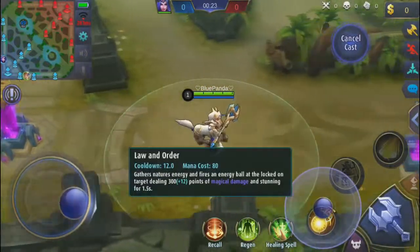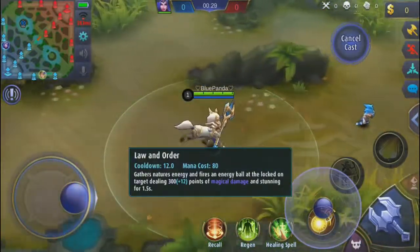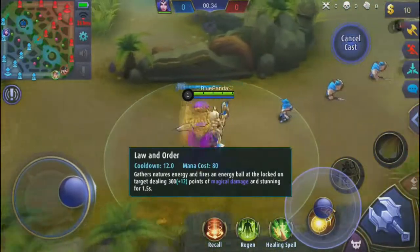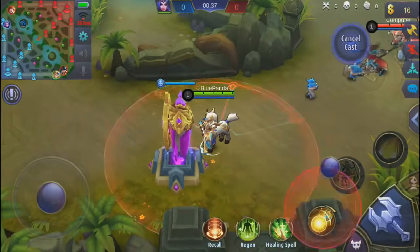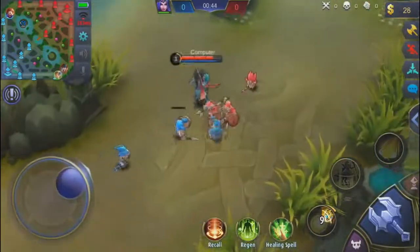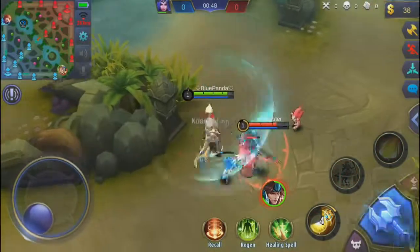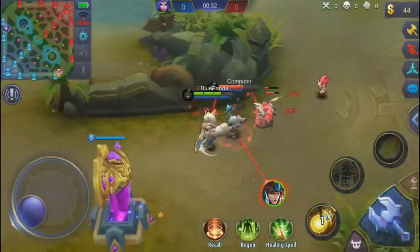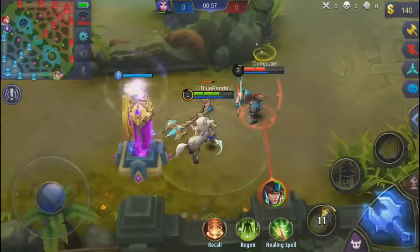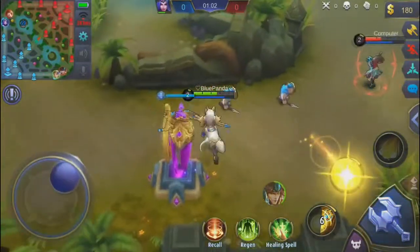We might as well start reading it while running into the lane. It's called Law of Order — gathers nature's energy and fires an energy ball at the locked-on target dealing 300 plus 12 points of magic damage and stunning them. It's a click ability so you only have to click on it. I feel like it's kind of like Aura's ability where you click on them and it'll go ahead and hit the enemy. A tank which has a click-on ability like that — that's cool.